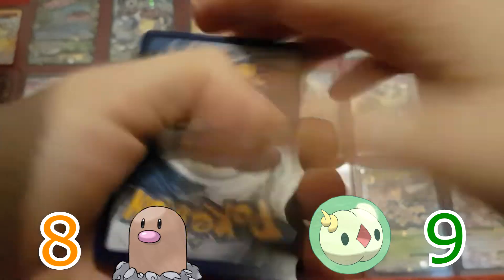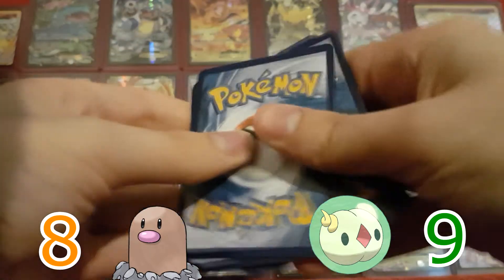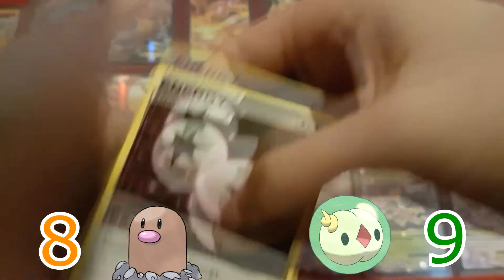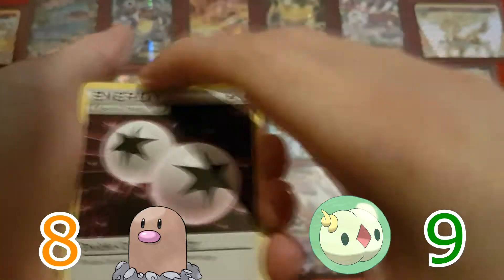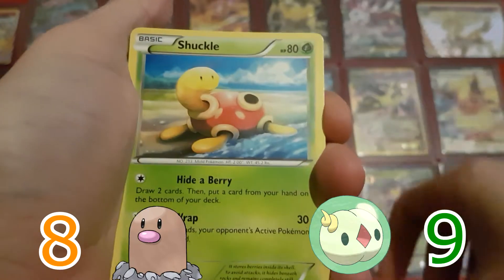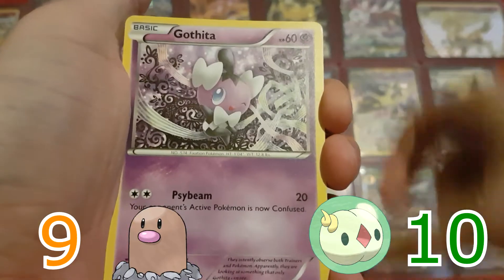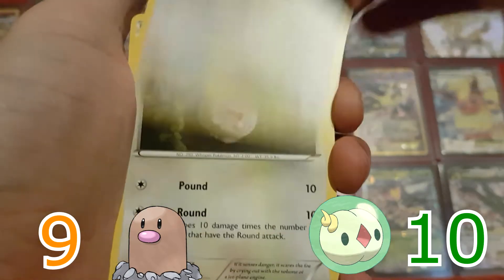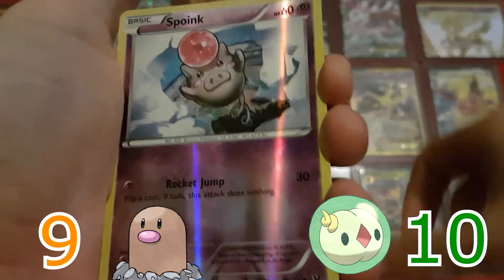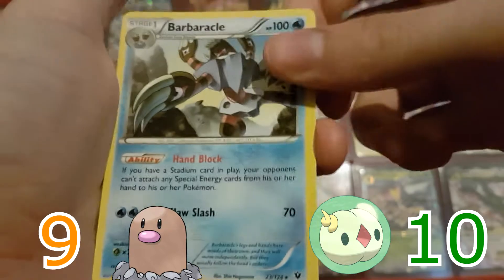And the final pack from this booster box. Will we get one more big pull to push us over the bare minimum? We're about to find out. Starting with a double colorless energy — always nice to get. Dome Fossil Kabuto, Shuckle, another Celosias, Gothita, Minccino, Whismur, Fennekin, Reverse Holo Spoink — so no last Diglett — and a Barbacle.